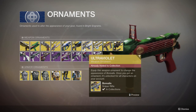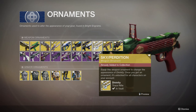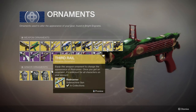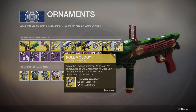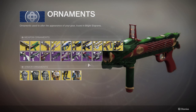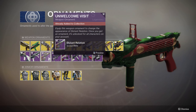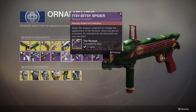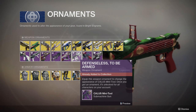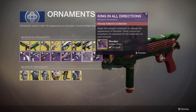...the Polaris Lance, Ultraviolet for the Borealis, Sky Perdition for the Divinity, Third Rail for the Risk Runner, Palmology for the Queensbreaker, and a bunch of legendary ones for Bygones, Bad Omens, Distant Relation, Soul Survivor, the Recluse, Calus Mini Tool, Revoker, and Hammerhead — which I think I have most if not all of already.